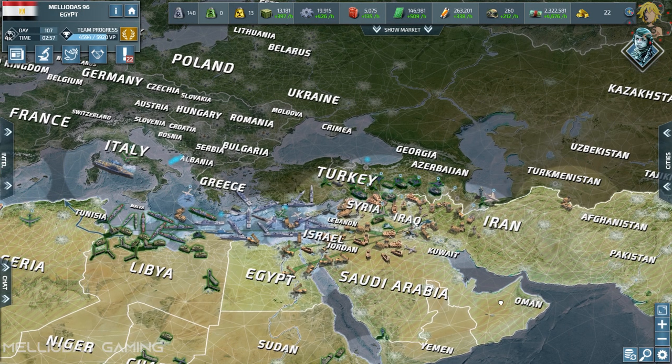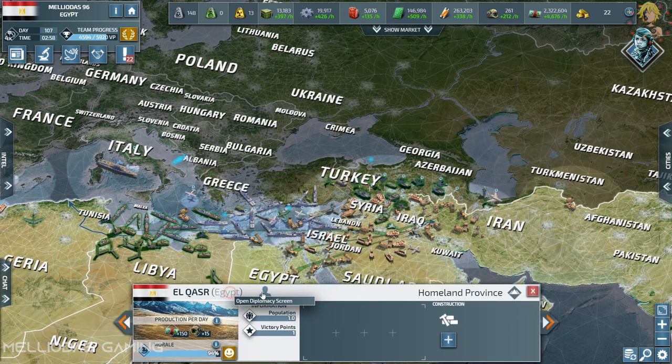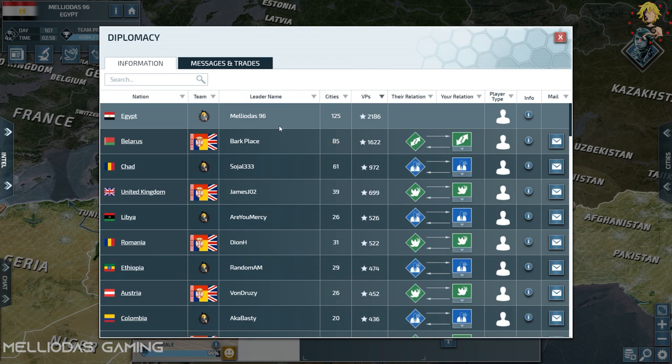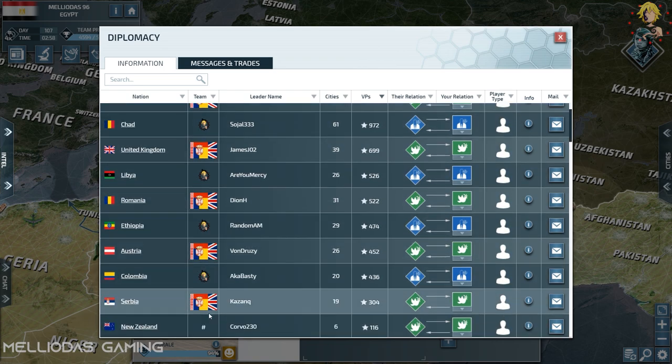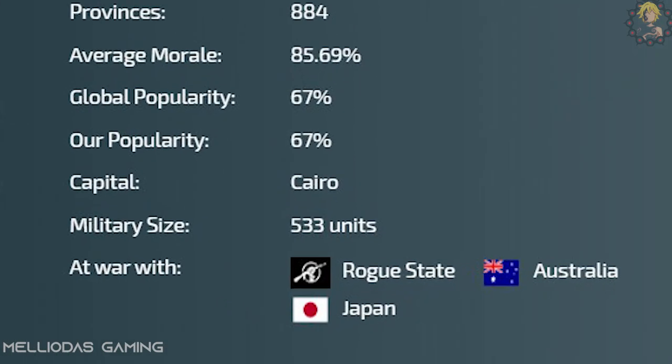Hello everyone and welcome to Meliodas Gaming in a new Conflict of Nations video. Today, with a new achievement, we are going to present to you the biggest army ever created in the game in the history of the game, with a huge size of 533 units.